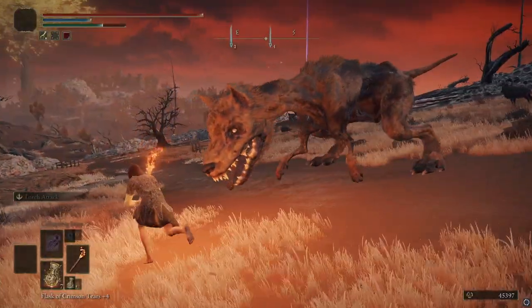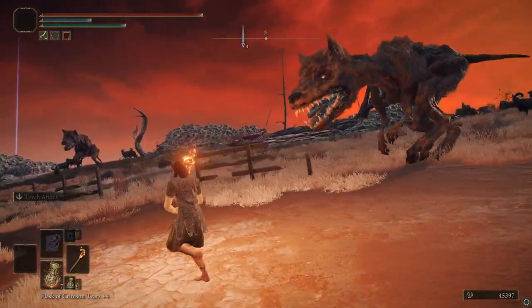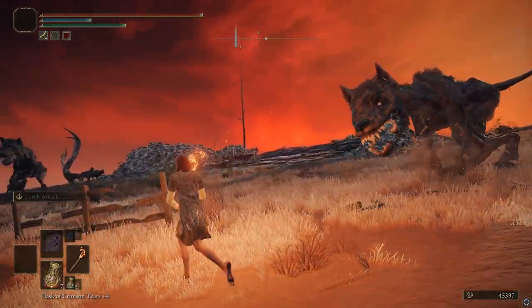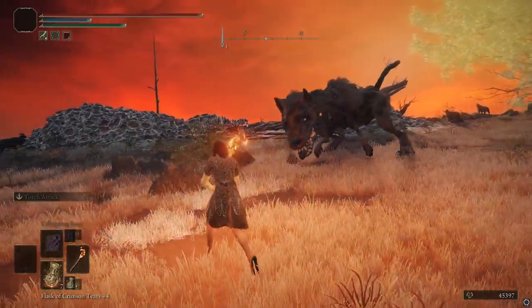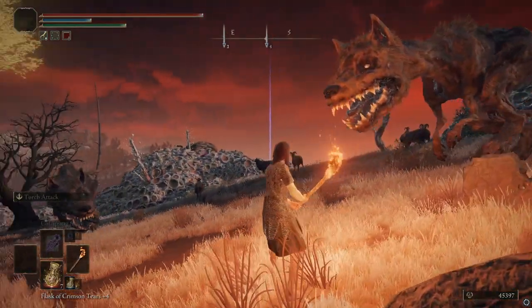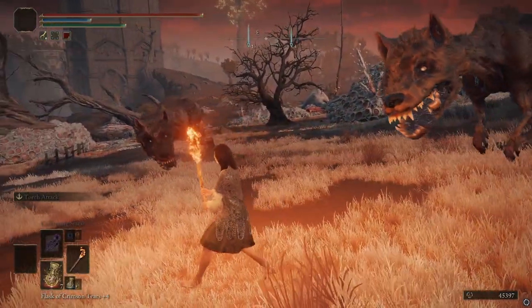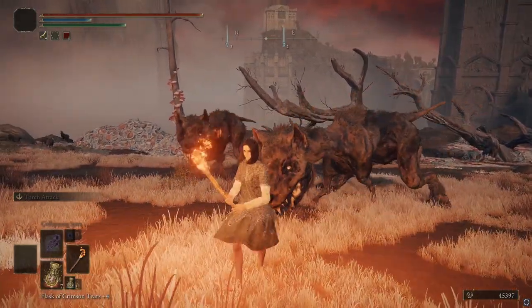And that's everything you need to know about the Beast Repellent Torch. You can pacify animals. Some animals run away. Some animals do weird stuff. Bears will run away. Some enemies, even though they're animals, don't care — like there was this really gigantic bear in a cave, and he did not care at all and just immediately tried to murder me. So, you'll have to play with different beasts to find out which ones it works for.